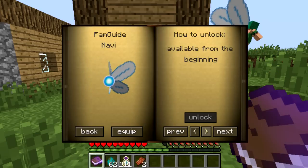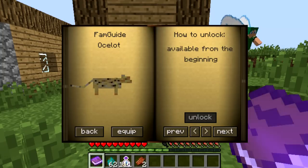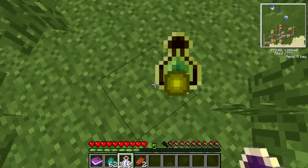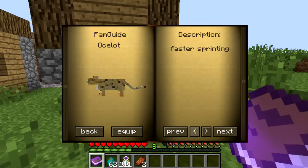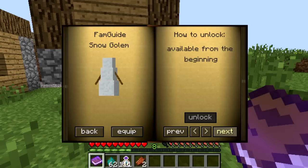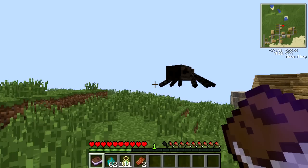How you unlock new familiars, as you can see, is you have to earn more XP. If we cheat a little here — you just go to the one you want and go to Unlock. It requires 10 XP. We'll unlock this one real quick, and then you can equip it by right-clicking.